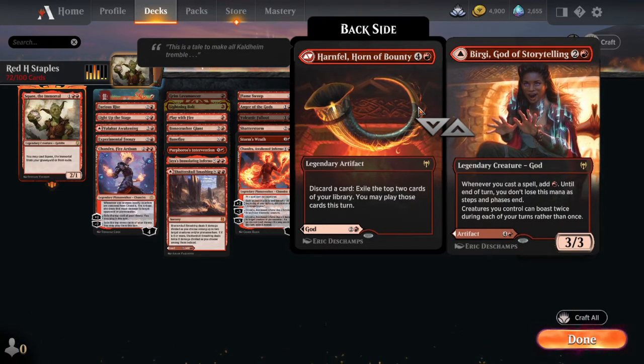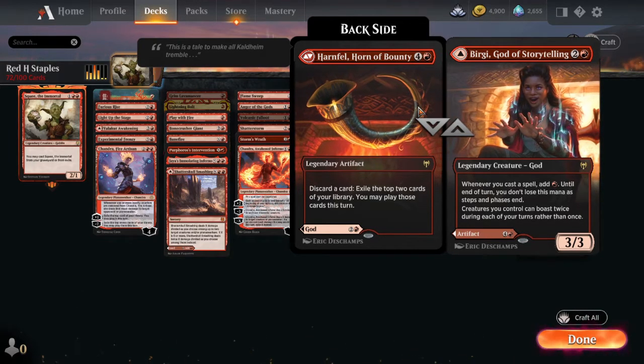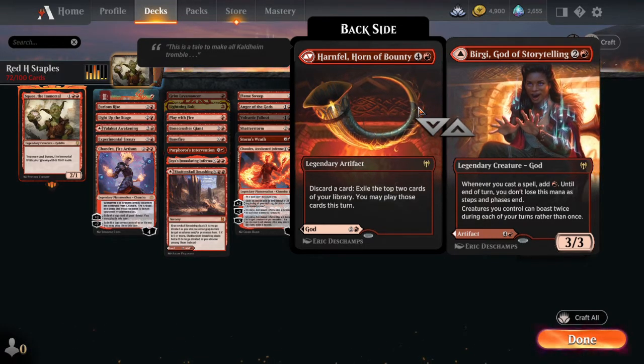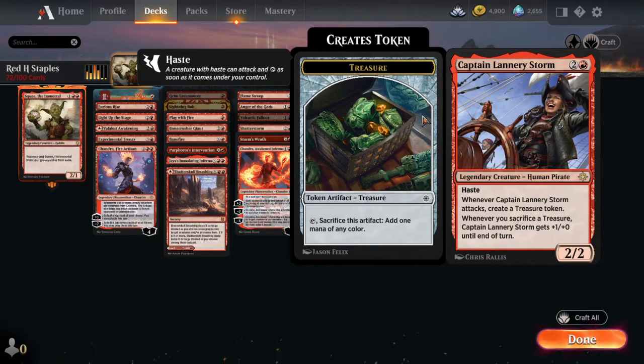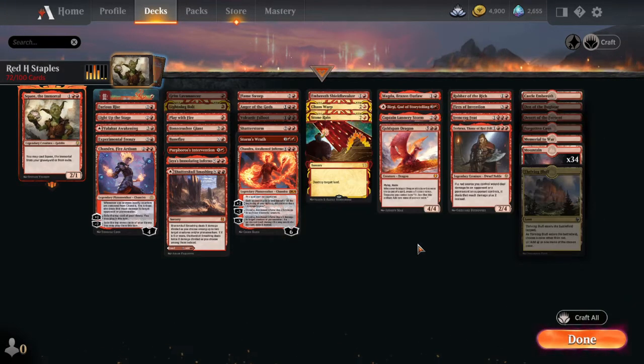Next we have Birgi, God of Storytelling. Both sides of her are good — for card advantage from the Horn of Bounty, or for mana ramp. Whenever you cast a spell, add one red mana. So every spell you play, you get a red mana. This helps you cycle into more one-drop spells, or go crazy with the right combinations of cards — like setting up a Storm deck. And then we have Goldspan Dragon, just a powerful card. It comes in, attacks right away, and creates treasure tokens. It also makes your treasures add two mana instead of one, so great ramp there.